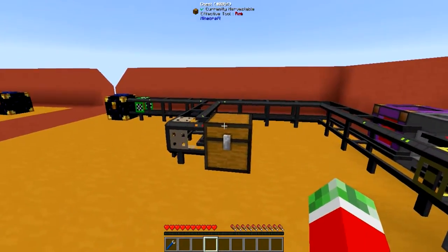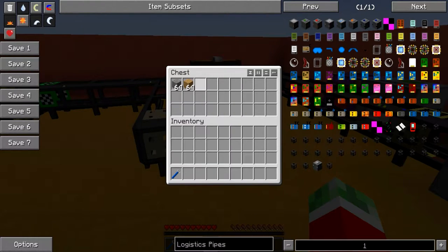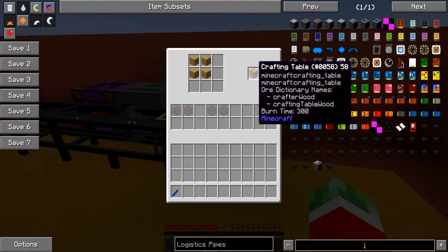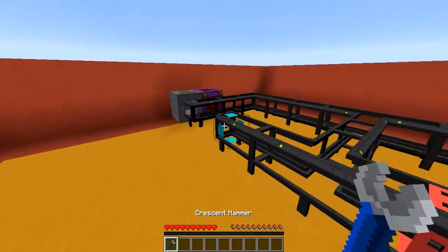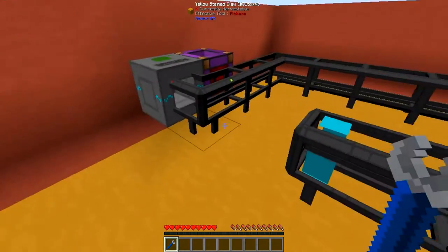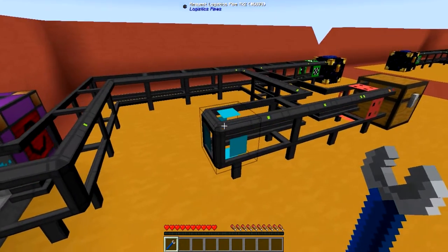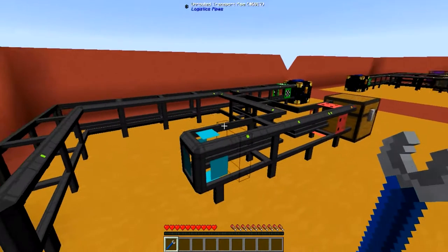On this side of the network I have myself a chest with a couple of items in it and a logistics crafting table which has the recipe for a crafting table set. And then on this side I got the requester pipe. What would it do, you might ask? Well, it's actually pretty cool — because if I were to request items, I can access them from the other network.